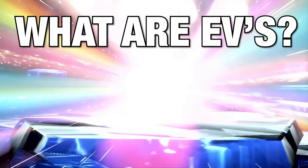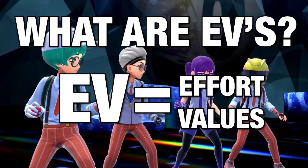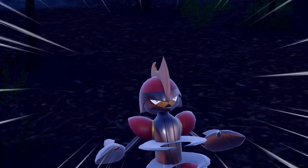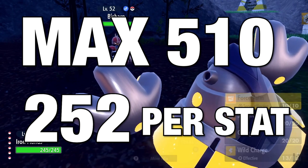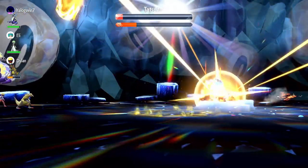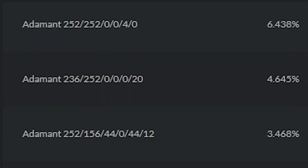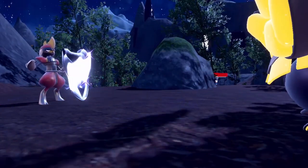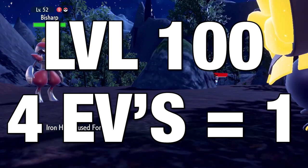First off, what are EVs? I'm not going to go into some long explanation — it's really simple. EV stands for Effort Values, and Effort Values are the stats you gain by knocking out wild Pokemon. Each Pokemon can earn up to 510 EVs and only 252 in a specific stat. A very common spread you'll see is 252 in two different stats, and then the remaining dumped into another one, though as the metagame develops the spreads get more complicated.